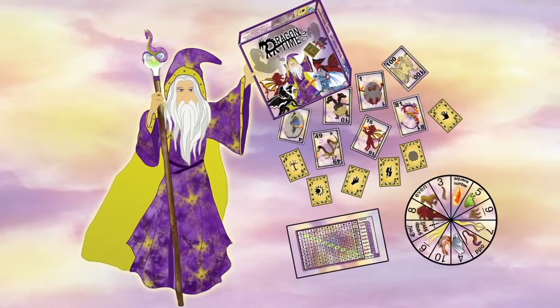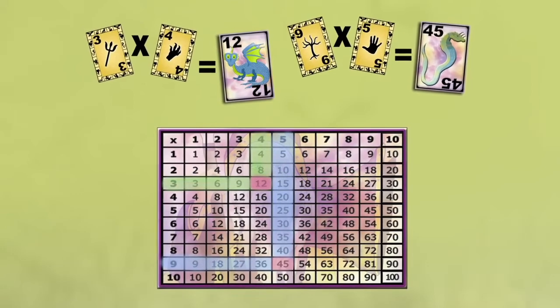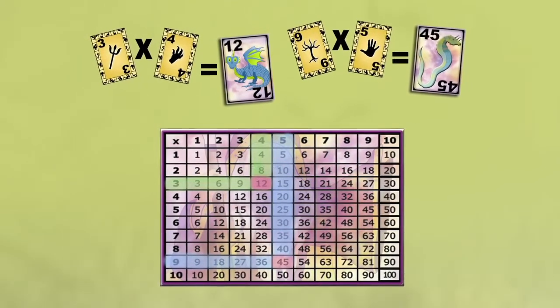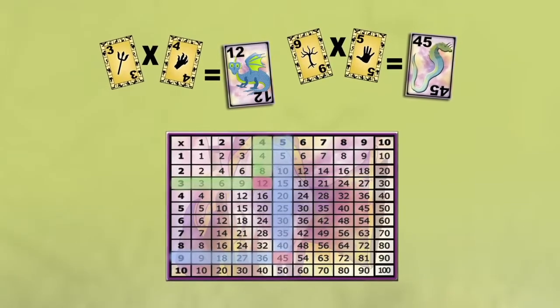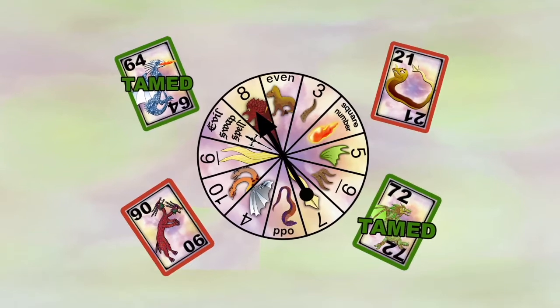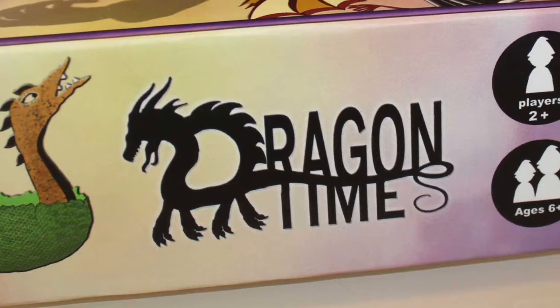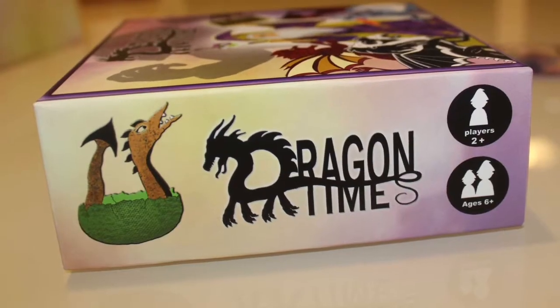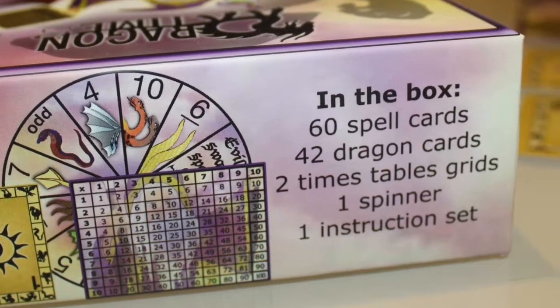Dragon Times is a card game that aims to motivate children to practice and memorize the multiplication tables. It helps them learn about factors, multiples, and division while saving and taming dragons and restoring peace in a magical land. The game is made for children ages 6 and up, and it's for two or more players. It's a great game to play at home or at school, with family or friends.